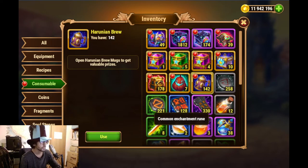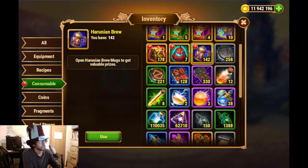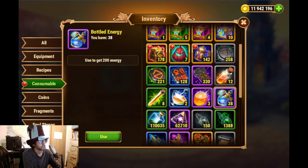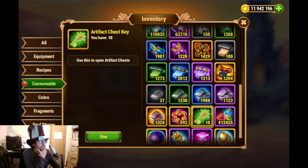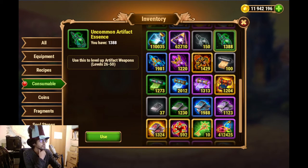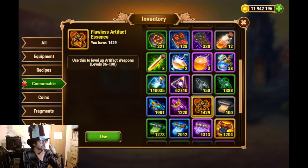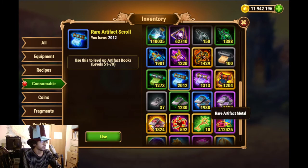The Arunian brew will be interesting to see. We had about 2 to 3 million gold and now have almost 12 million gold. We have 38 potions - we probably got some potions from what we opened. We also have 10 artifact keys. Looking at the artifact fragments, there's kind of a trend with about the same quantity between different items for the same colors.